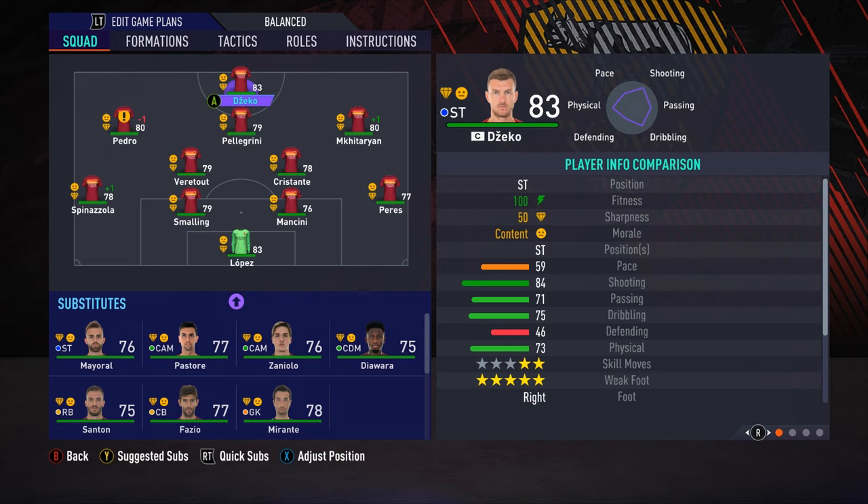Up top we've got the big Don Dzeko, obviously getting a little bit past it now — well into his 30s, 83 overall. He's going to be our main hold-up striker for the series. Pellegrini, the next best attacking midfielder in my opinion. He's been touted for Chelsea and Man City, but he's a really good creator — he'll be in my sort of shadow striker role, progressing and bringing the ball forward. On the left and right we have Pedro, who's getting a little bit past it, and Mkhitaryan on the right-hand side — he's such a solid career mode player, very two-footed. In the two defensive midfield positions, we've got Veretout the Frenchman and Cristante the Dutchman in the two pivots.